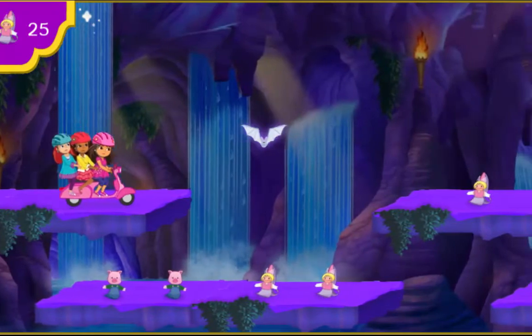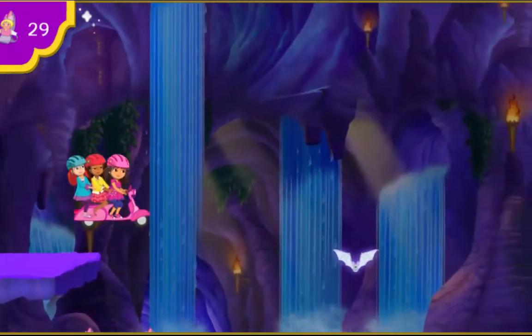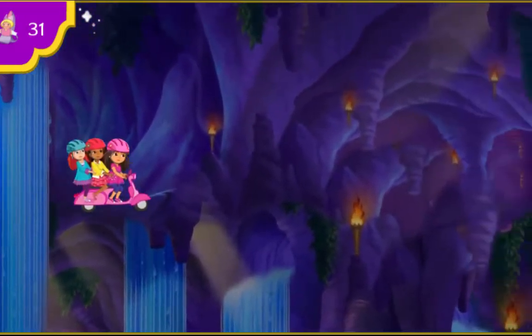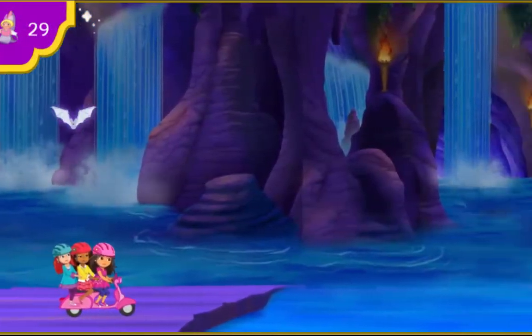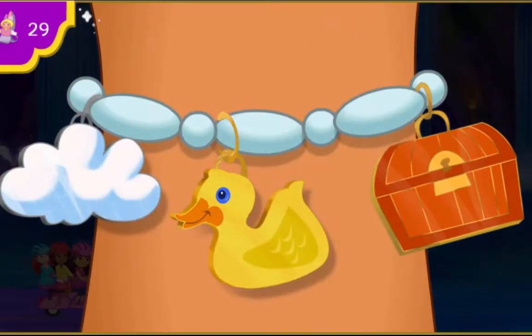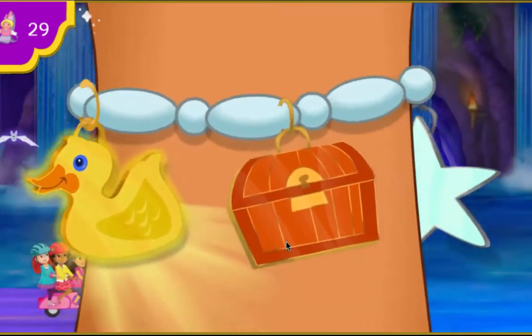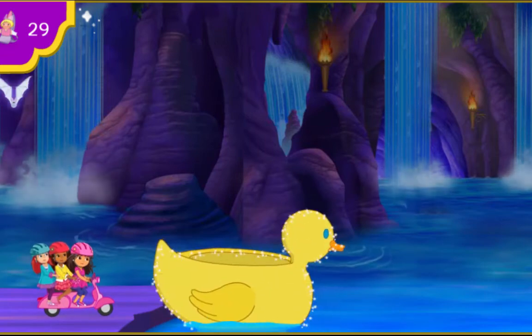Careful! Watch out! Come on! Another puppet! How will we get over this water to the other side? My magic charm bracelet can help us! We need something that can float us across the water! Click on the charm we need! Yeah! The rubber ducky can help us! To get it to grow, say: ¡Pato mágico! ¡Pato mágico! ¡Fantástico!